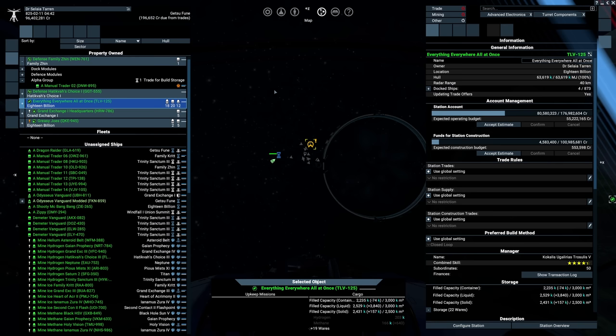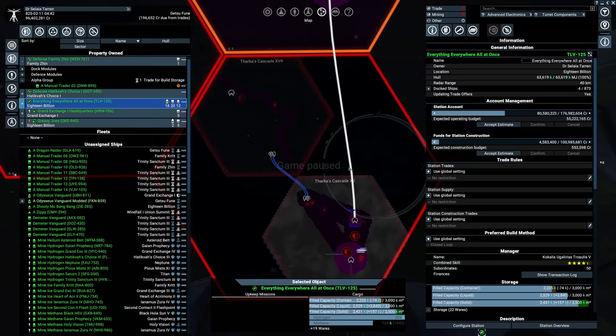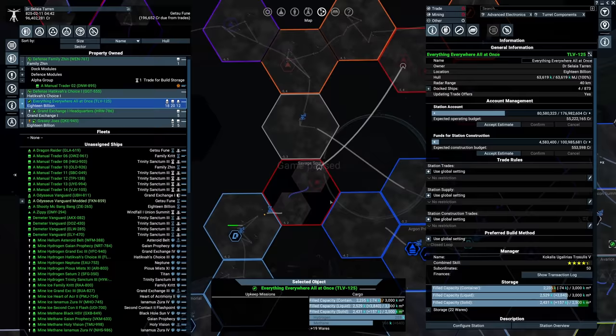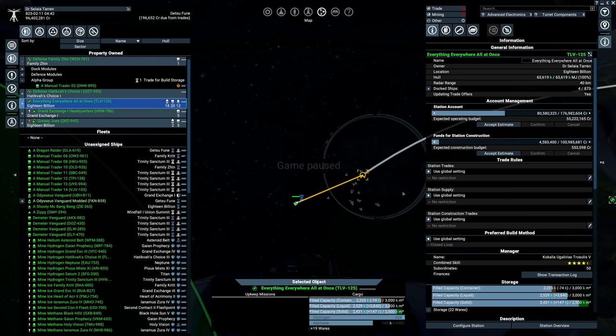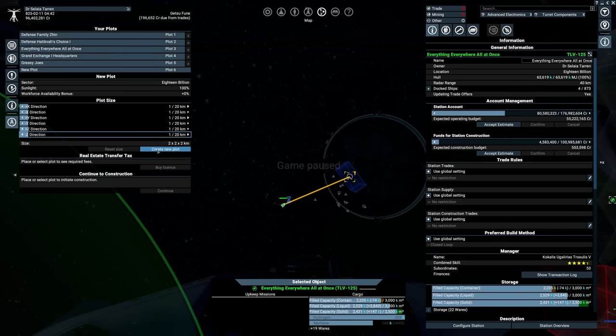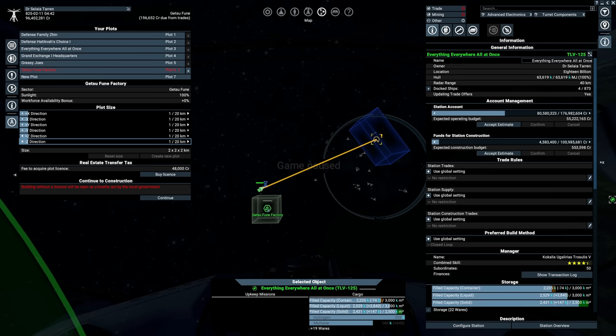All the bugs back home have been taken care of. Now we're over at Getsufun, which leads into Xenon space — eventually to a location with only two exits, both of which have defense platforms on the other side. So all those Xenon are bottled up, with their only unguarded exit being right here. We've parked exactly 10 kilometers from the gate, since plasma reaches about 9.6 kilometers. We're going to build this next installation right at 10 kilometers. We create a new plot, one kilometer size, for 48,000 credits — that's nothing.